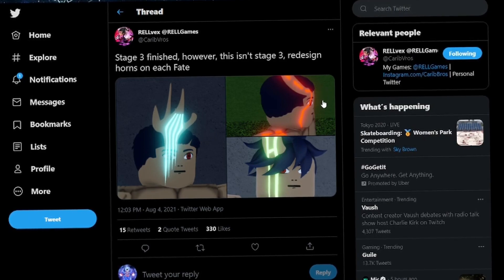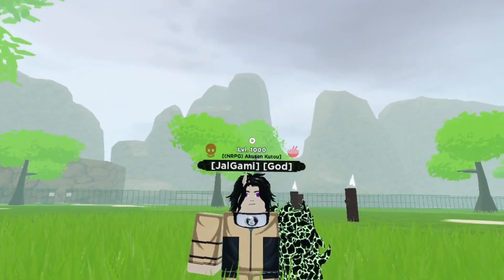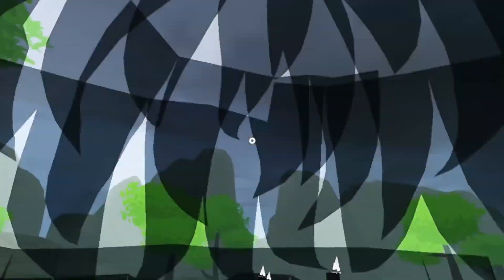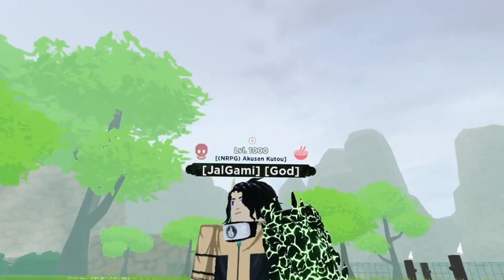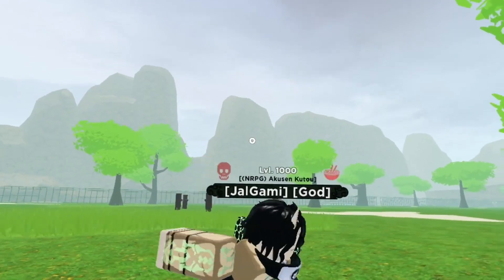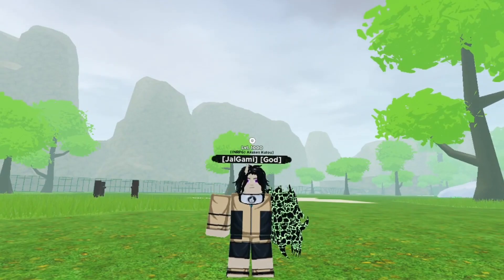Comment down below your opinions about the new fate spirit with horns. Basically this is the normal horn — it's just a spike. And then this is the arms, so they didn't add yet the body design. We're just gonna wait. That's gonna be it for this video, I hope you all enjoyed — thanks for watching, peace out!